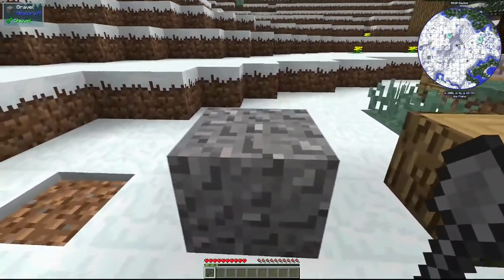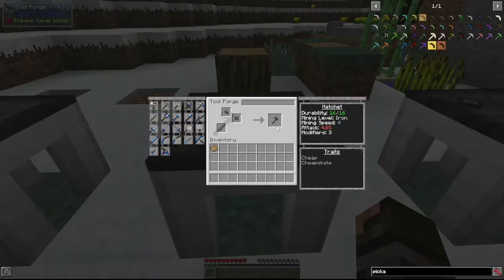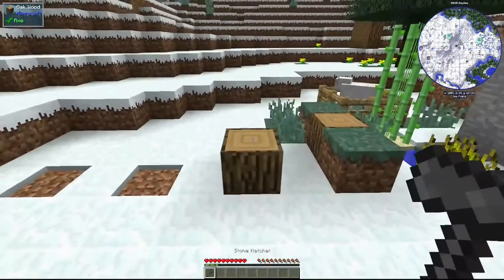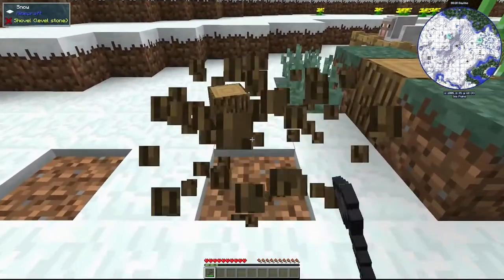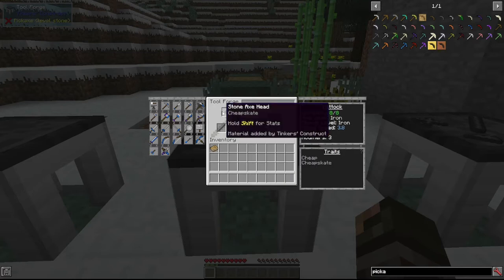The shovel works like a vanilla shovel — it mines blocks like dirt and gravel. The next thing we have is the hatchet, and this is made with an axe head, a binding, and a tool rod. This works like an axe from Minecraft — it can mine wood and stuff. The next thing we have is the mattock, which is made with an axe head, a shovel head, and a tool rod.